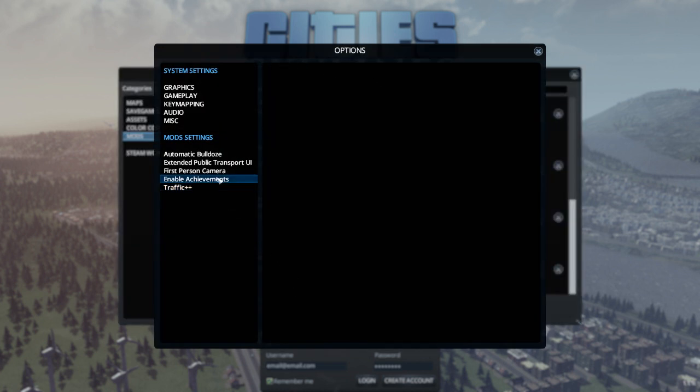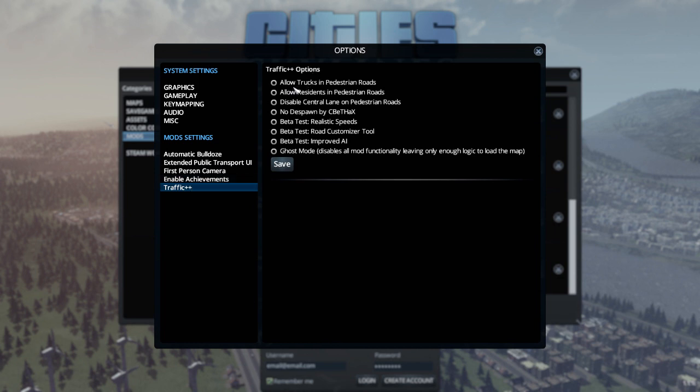With Traffic++ we can adjust options like: allow trucks in pedestrian roads, allow residents in pedestrian roads, disable central lane on pedestrian roads, no despawn - don't know what that is - beta test realistic speeds, beta test road customizer tool, and improved AI. Let's enable the road customizer tool with realistic speeds and save that.